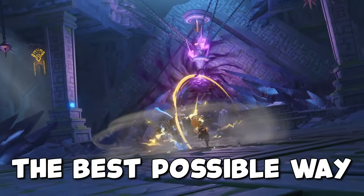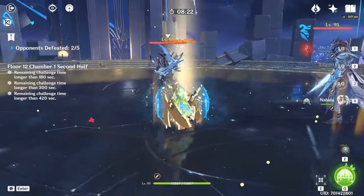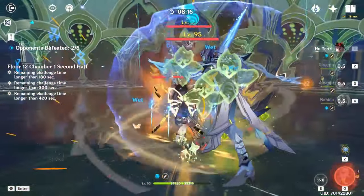If you want the best possible way to take on the 3.7 Abyss Floor 12 lineup, then you've come to the right place. I'm going to guide you with some tips and strategy for dealing with the heralds and consecrated beasts along with other enemies, so let's get started.